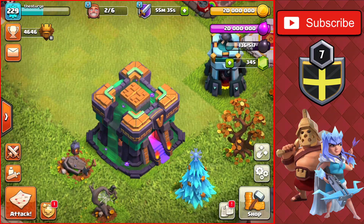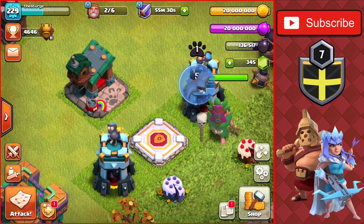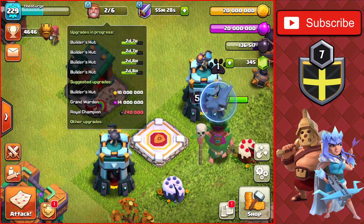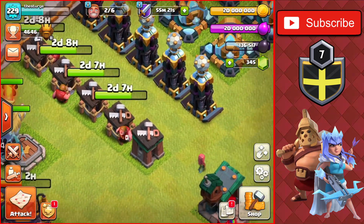Starting off the episode, we have 20 million gold and elixir. We have two builders at the moment, with some more becoming available within just over two days — all those builder huts will be finishing at the exact same time.